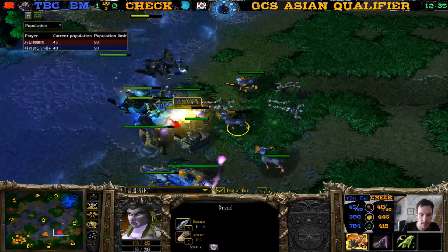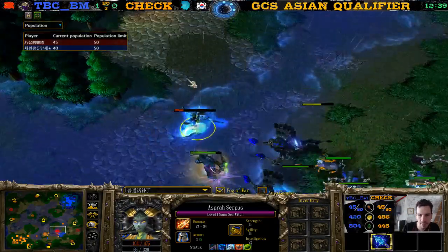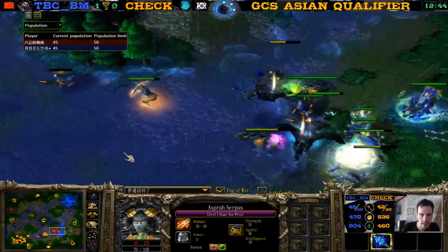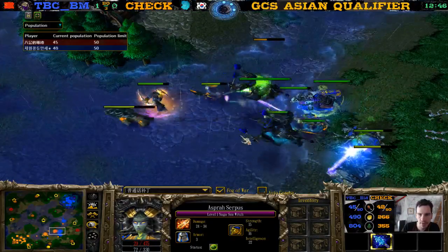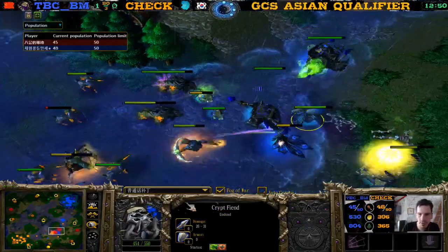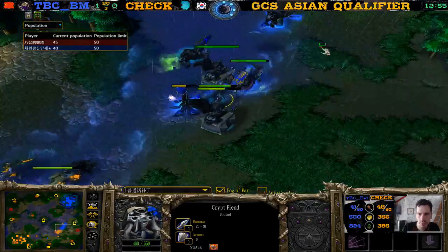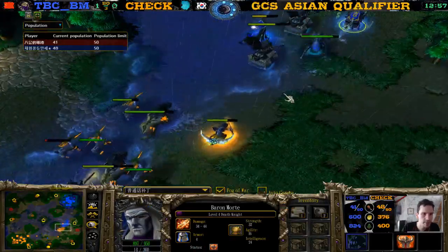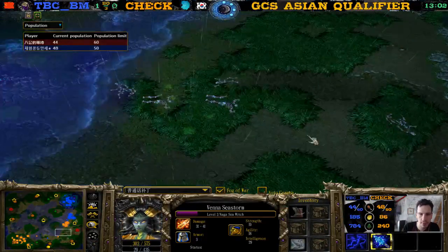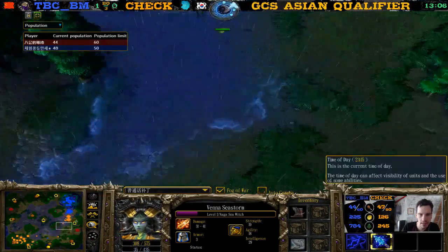The Naga needs to be microed — a bit late on that micro. Some Dispels, this Dryad is paddling. Actually this fight went pretty well for Check — he only lost one Dryad and an Archer, but killed two Ghouls and killed some more Fiends. As you can see we see four dead Ghouls, two dead Dryads, and a dead Archer.